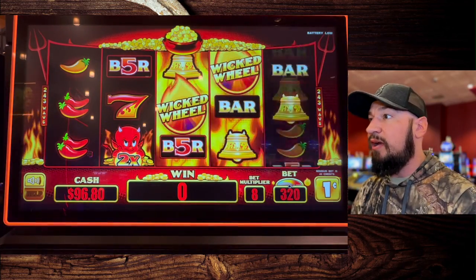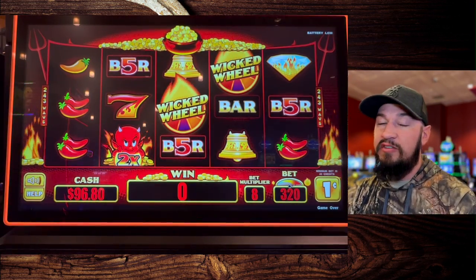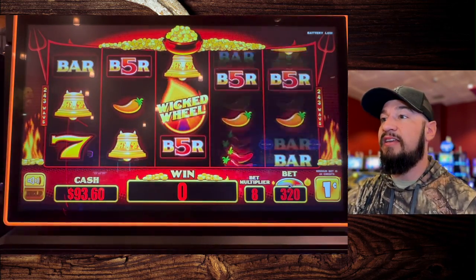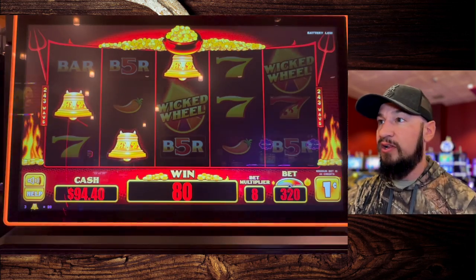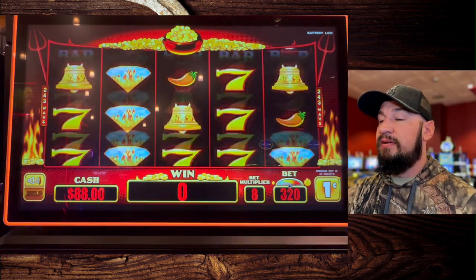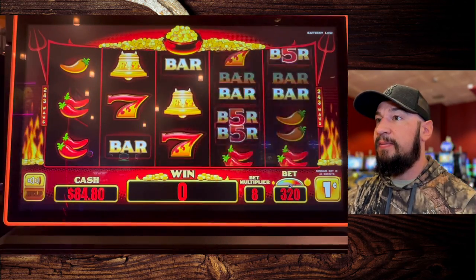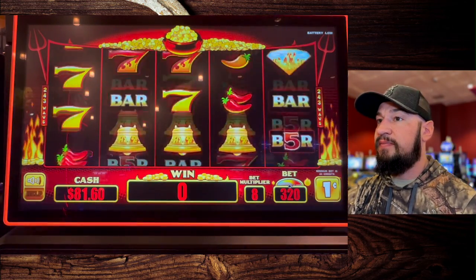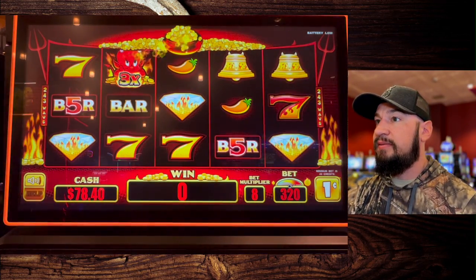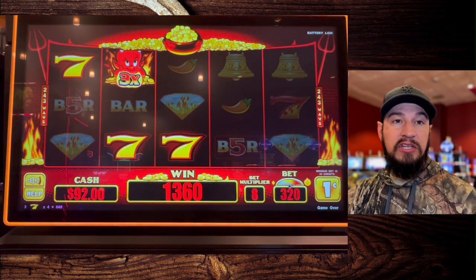We need three of those Wicked Wheels to trigger the bonus. Kind of like on Dancing Drums, it adds coins to a pot — but always keep in mind that pot is visual only. It doesn't mean you have a better chance if the pot is full or anything like that. The music is really fun on it, I do like that. We got a $13 line hit — not bad.